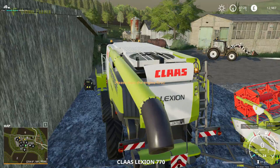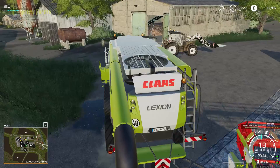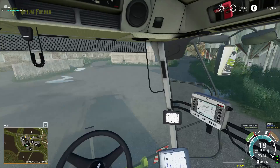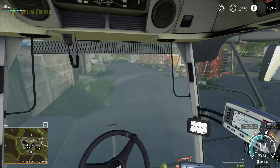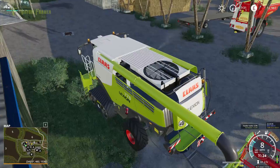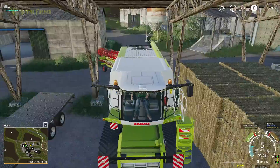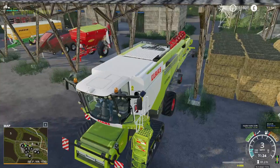Let's go get our combine parked out. We need somewhere easy to access our header trailer, and we do have somewhere absolutely perfect for that — basically next to where we stacked our bales last time. I need to make sure I'm very careful getting into it. We're doing a 93-degree turn into here. The trailer, fortunately, has rear steering, and as you can see we can just pull that header trailer under here and attach it. That's then under cover.